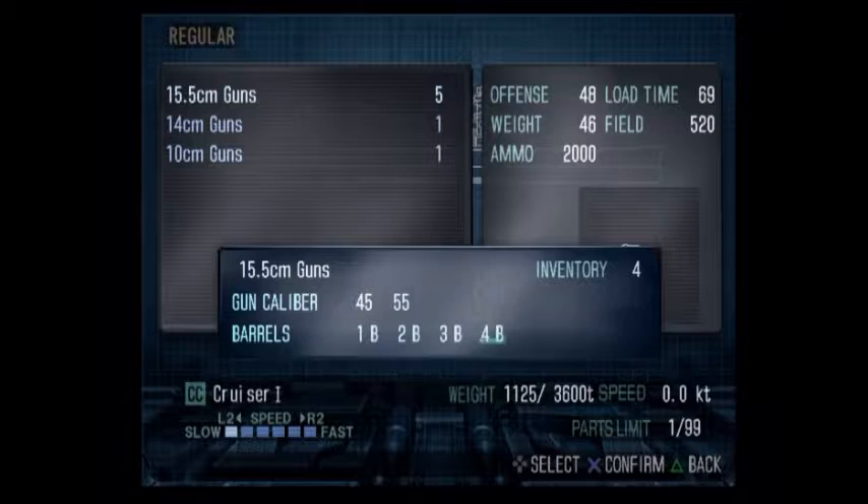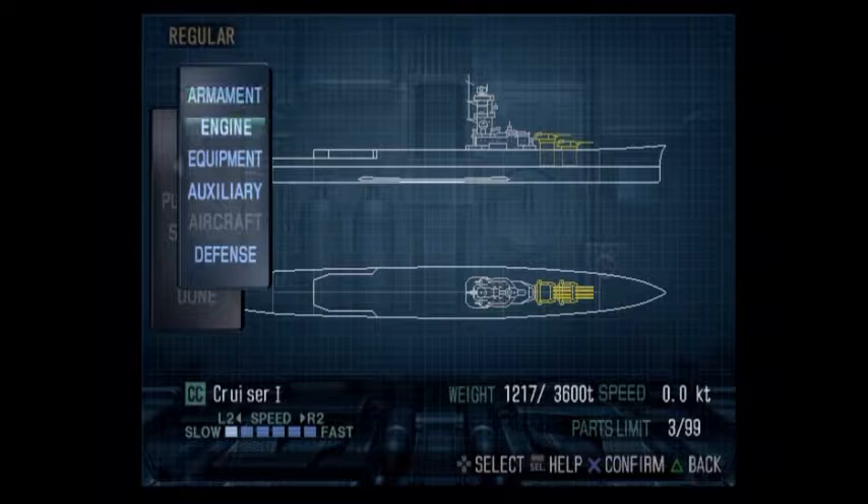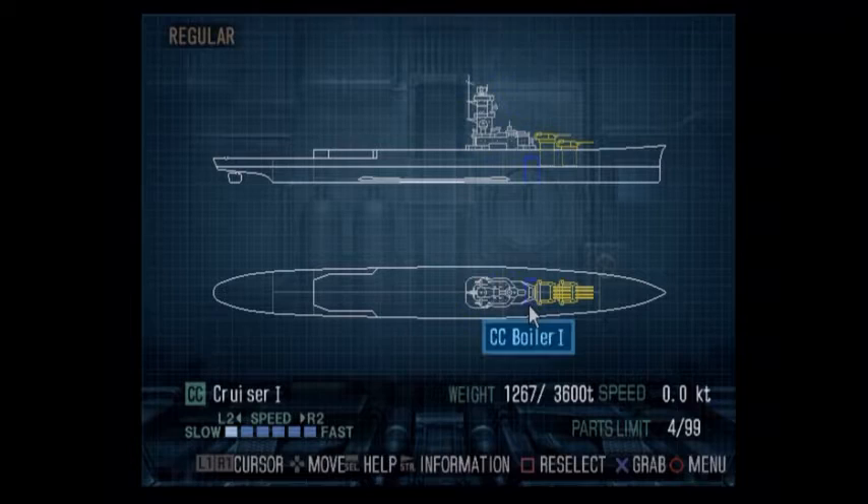I'll slow down my speed and put the bridge there for now. I should put my guns on right now just so I know the layout. Four barrels — it's absolutely ridiculous but it should do good. There are my guns. I need to get an idea of how many boilers I'm actually going to have on here. Oh yeah, I forgot I can stack them side by side! In bigger ships you can put them two by two instead of just single file like you have to on destroyers.